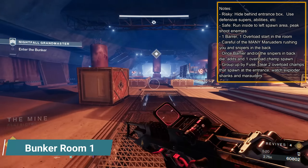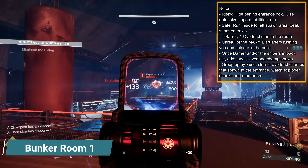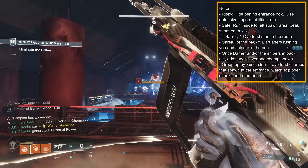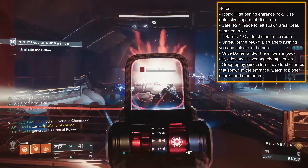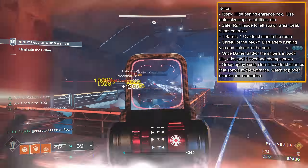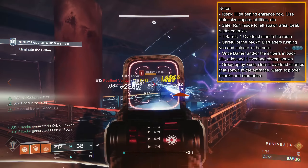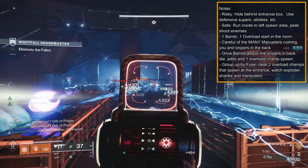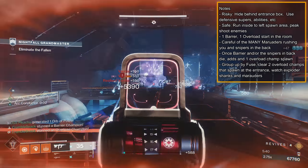For Bunker Room 1, all go inside at the same time. Remember, you can retreat out the door if need be. This room you have two options. Riskier option: hide behind the box at the entrance, cycle and chain supers like Wells, Banners, and Tether. Be careful of the Snipers at the back of the room, Exploder Shanks in the middle, and the Marauders and Overload Champ rushing you, but you have clear line of sight to shoot and throw abilities at your foes.